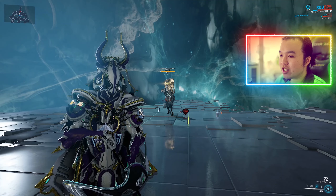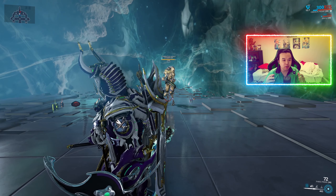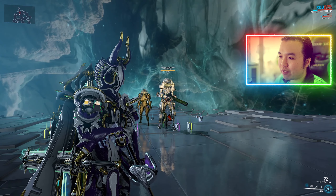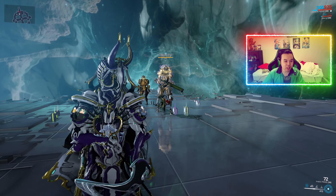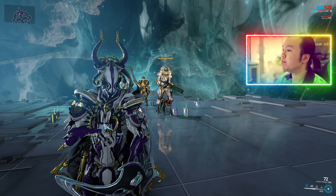Let's look at Oberon's damage output, starting with Smite. It sends out missiles that seek targets and do damage proportional to the initial target's health. For example, using Smite on a Butcher only does 27 damage to a nearby Corrupted Heavy Gunner after armor, but using it on the Corrupted Heavy Gunner itself does 108 damage after armor, because that enemy has more health.